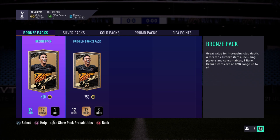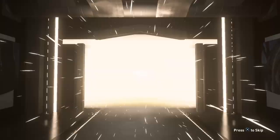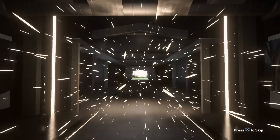You're going to be opening these packs as much as you can and fill up your transfer list to make lots and lots of coins. You can also get really rare and high-rated gold players — you can even get Team of the Year cards through the Bronze Pack method.